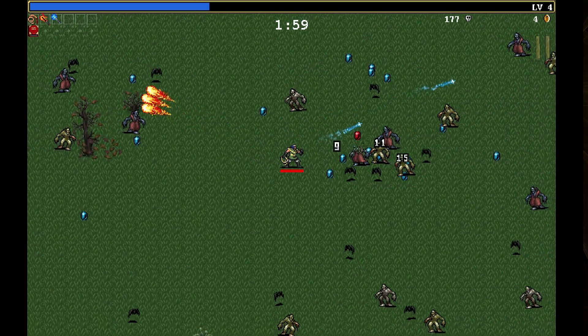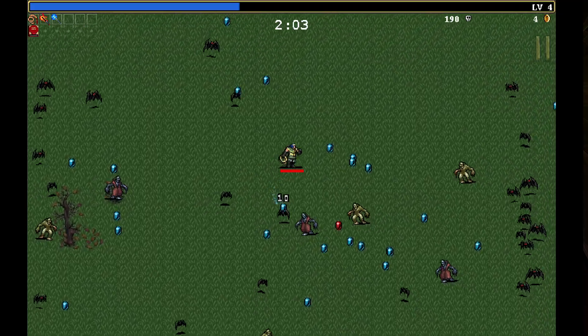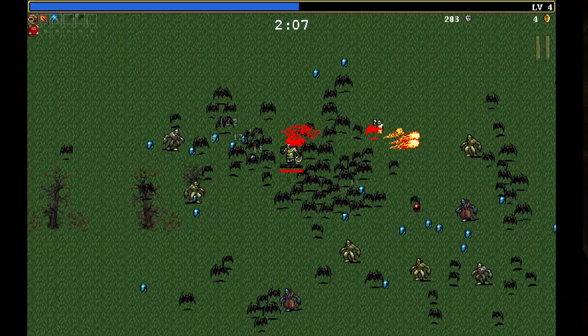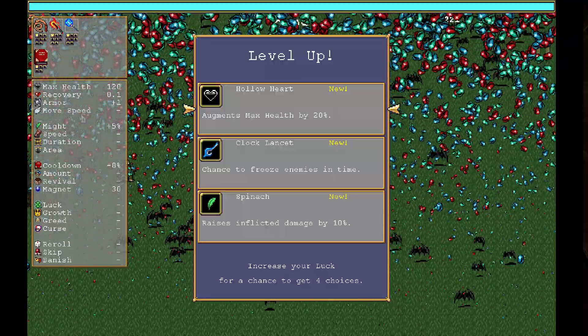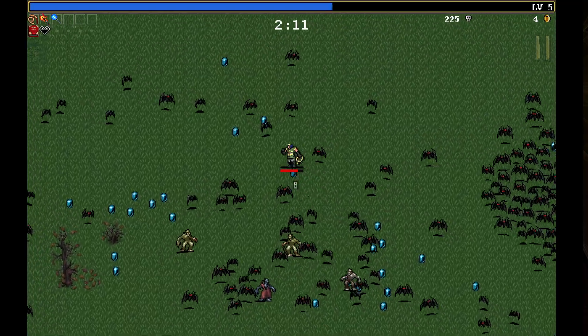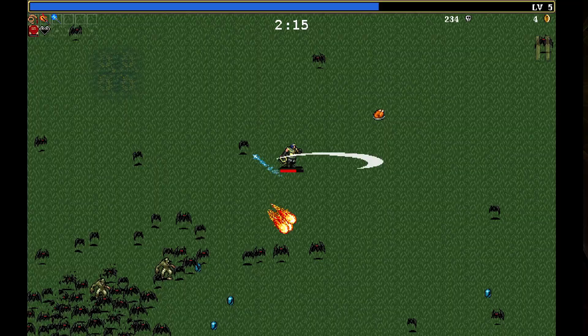A red gem here. Let's get that gem. Hollow heart augments max health by 20%. Damage — let's just go, we need the health to survive here. Get a chicken, boost that up.